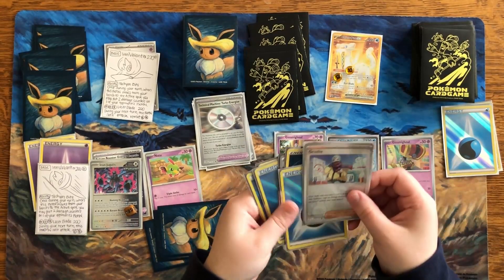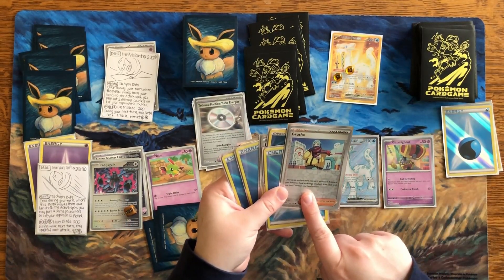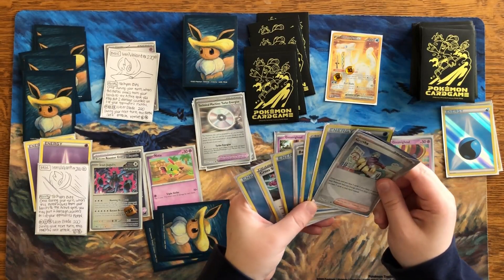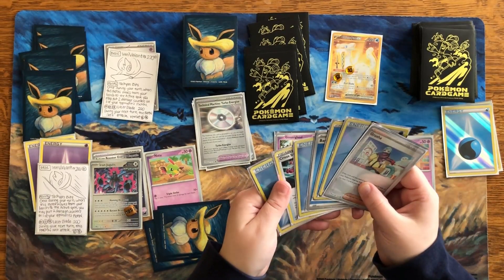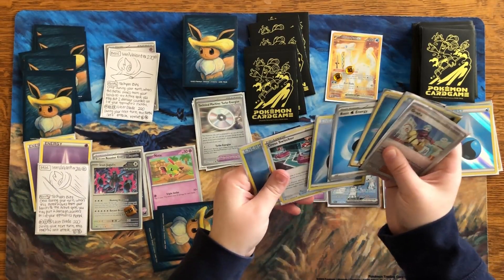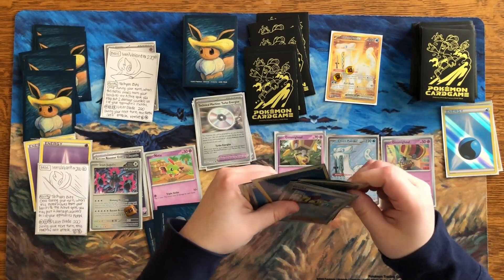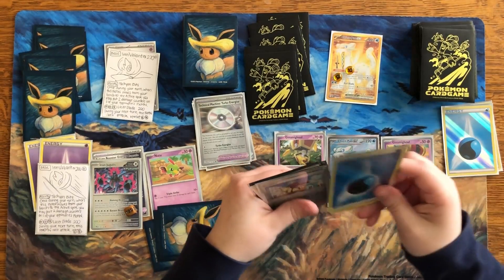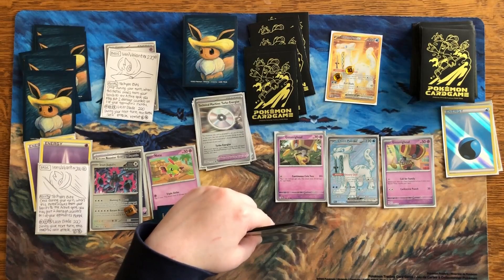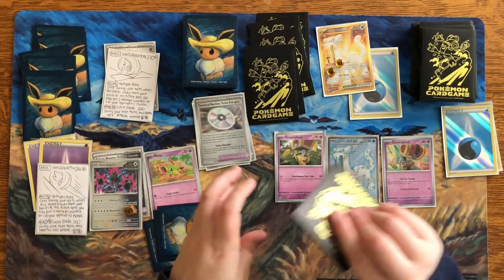Grusha — draw cards until you have five in hand. We can draw seven because we don't have energy attached. But we already have seven, so that doesn't apply. We can go ahead and attach. That's all kind of for now. Let's put Xatu down — the bench is a bit smashed. Let's put down Town Store: once during each player's turn, that player may search their deck for a Pokémon tool card, reveal it, and put it into their hand. We're gonna search out the Future Booster Energy Capsule so we can retreat freely.